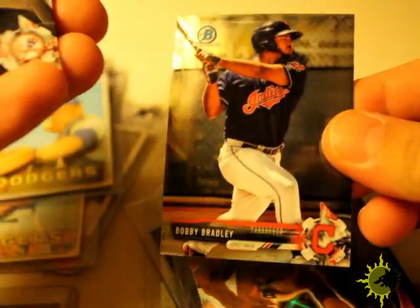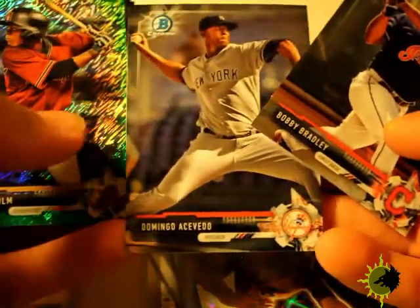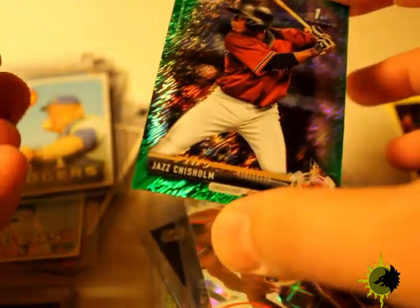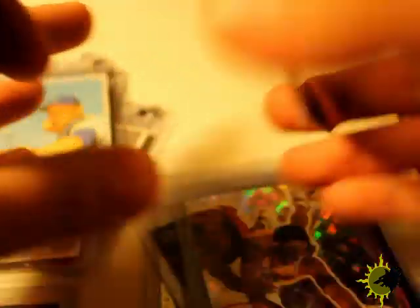Bobby Bradley, Domingo Acevedo — and this is interesting because I pulled the Jazz Chisholm Green parallel. I forgot what you call this effect, but it looks pretty cool — numbered 39 out of 99. Next is Andrew Miller and Carlos Correa.